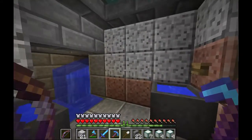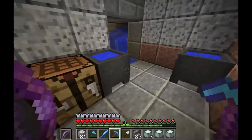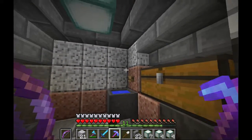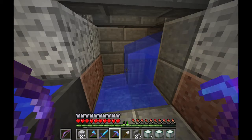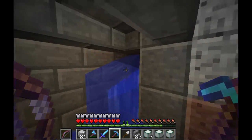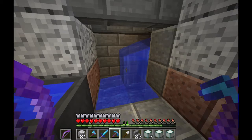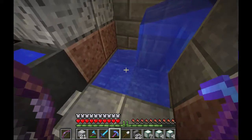I've decorated a little bit — got some lights on the roof and some cauldrons to make it look like I'm storing up water. As my infinite source of water, I made a small area here with what looks like an inflow of water. The source bucket is just right up there, so — out of sight, out of mind.